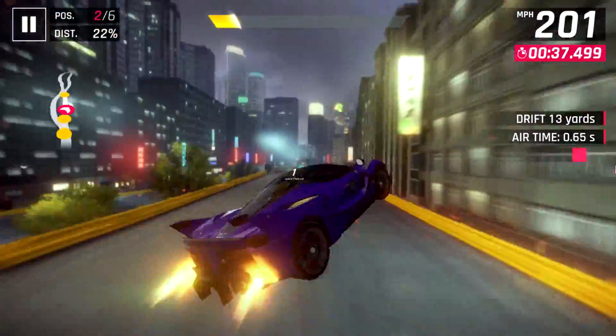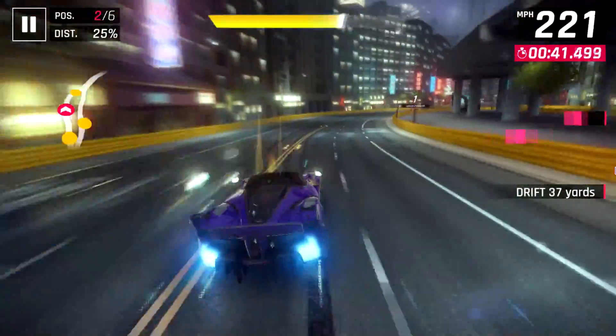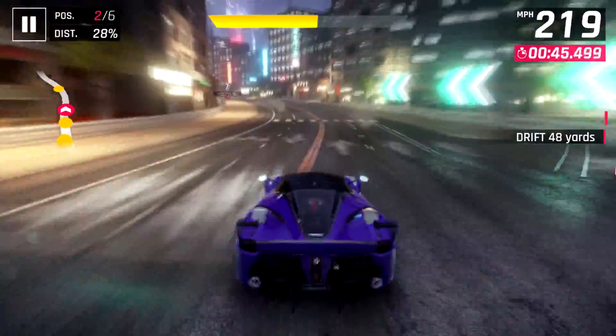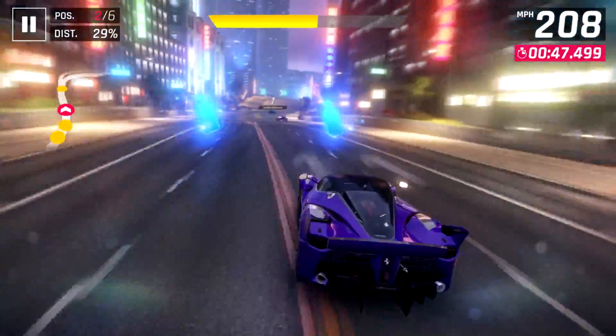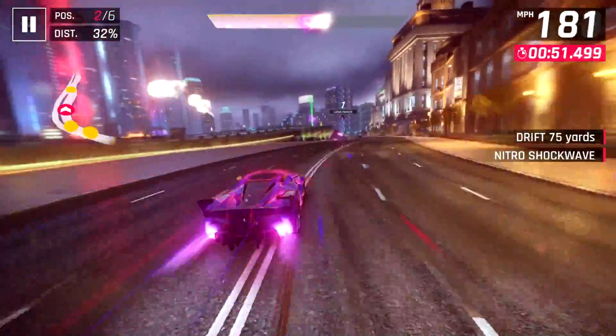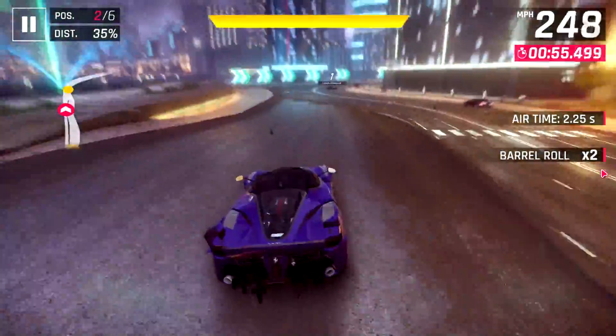This ramp here is one that, if you flat spin too early, just shoots you straight up into the air. I found one way to avoid that: just flat spin a little earlier than you might normally do on a ramp. You might lose a bit more speed than going up it normally, however you lose a lot less speed than if you fly straight up into the air, which usually puts you down to around 100 miles per hour.